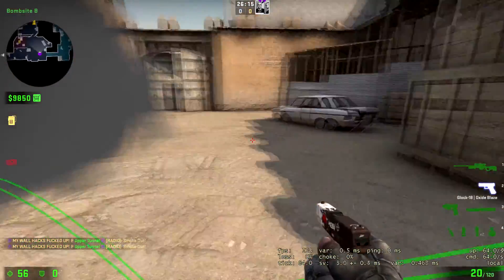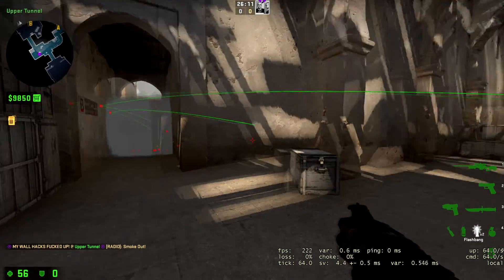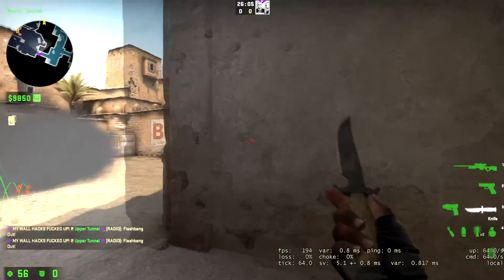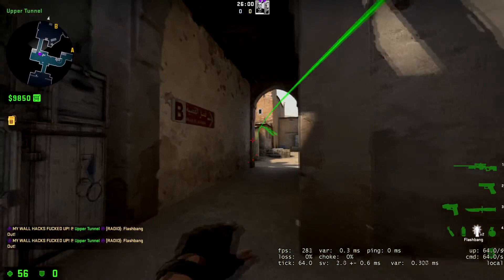You smoke right here and it's really important that you throw these flashes correctly. You want to flash on the left side — you're going to throw two flashes on the left side.